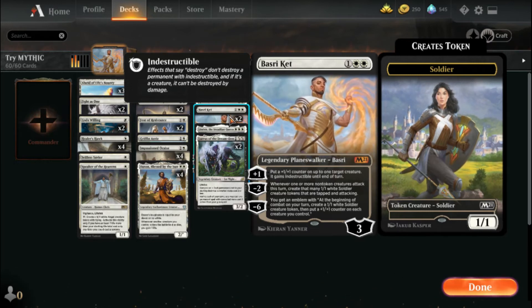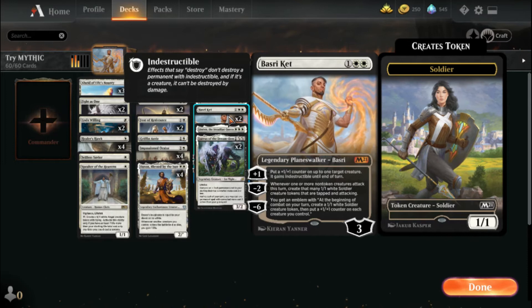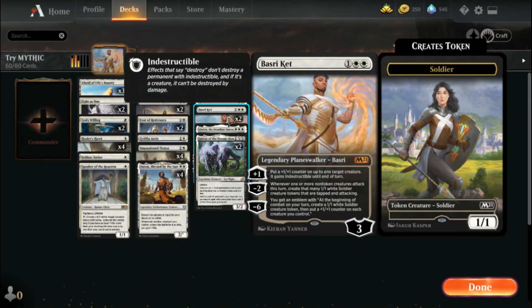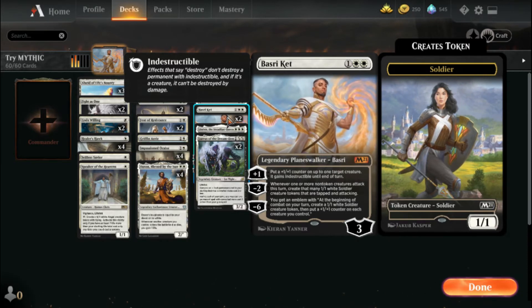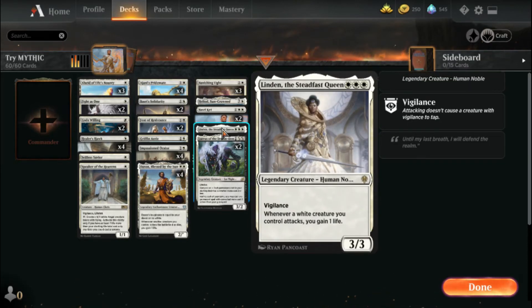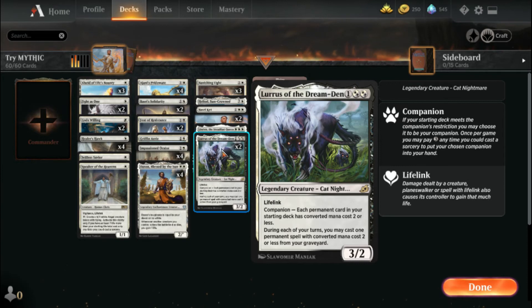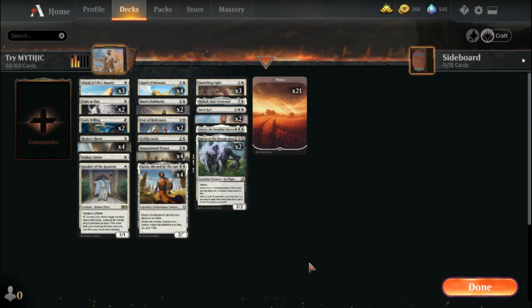I was a little leery about Basri Ket when he first came out, but I'm really starting to like him. Obviously somebody had to take the place of Gideon Jura, and I feel like he's living up to the name. I have one Linden — I wish I had more, but she does what we need. Lurrus is not my companion, he's just in the deck so we can bring back a Healer Hawk or anything with under two mana cost, which is beautiful especially if we need to gain more life. I have 21 lands and 60 cards total, which makes it quick and easy.